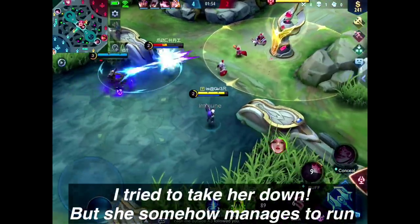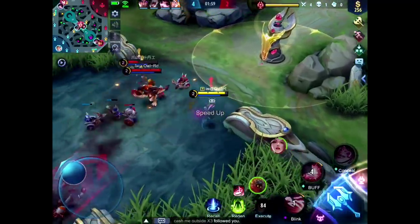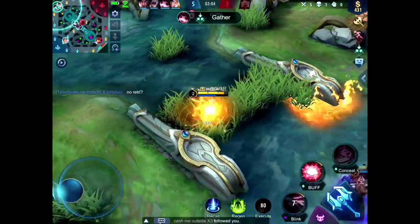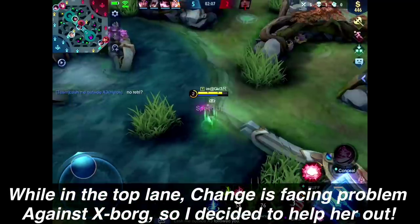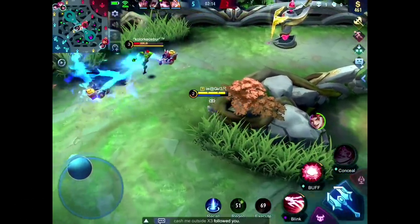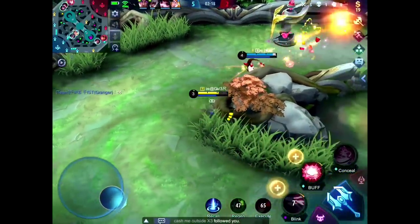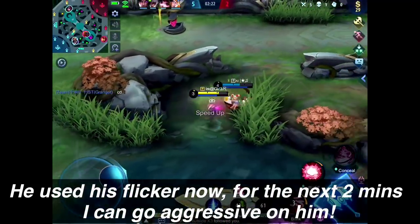Right now enemies are invading our buff — as you can see, Fanny stole our buff from Granger. I tried to take her down but she somehow managed to run. While in the top lane, Changie is facing problems against XBorg, so I decided to help her out.